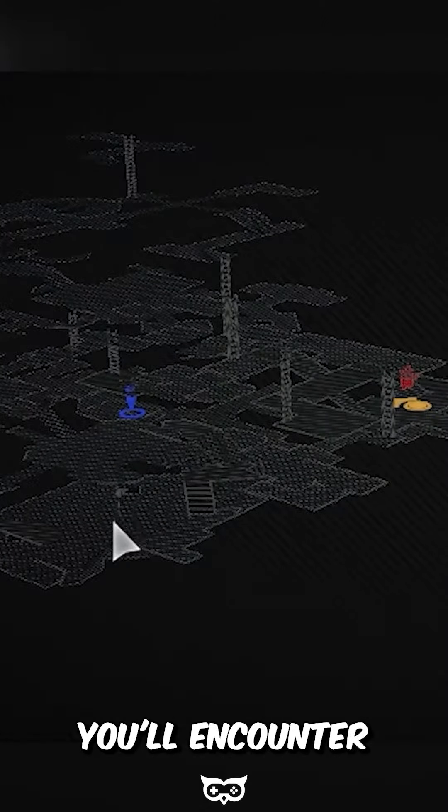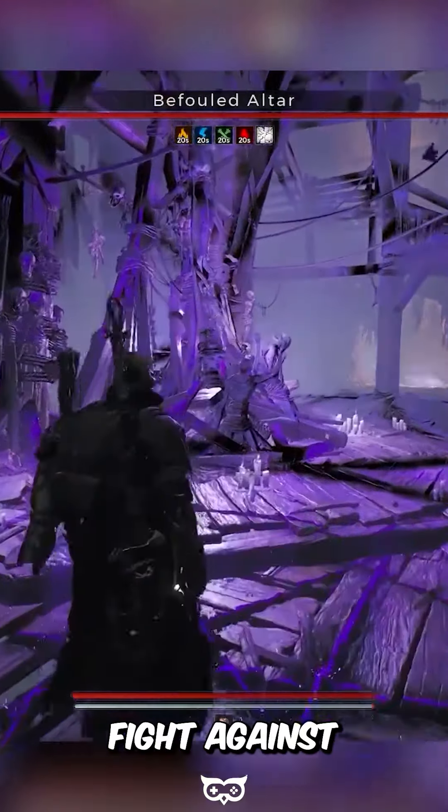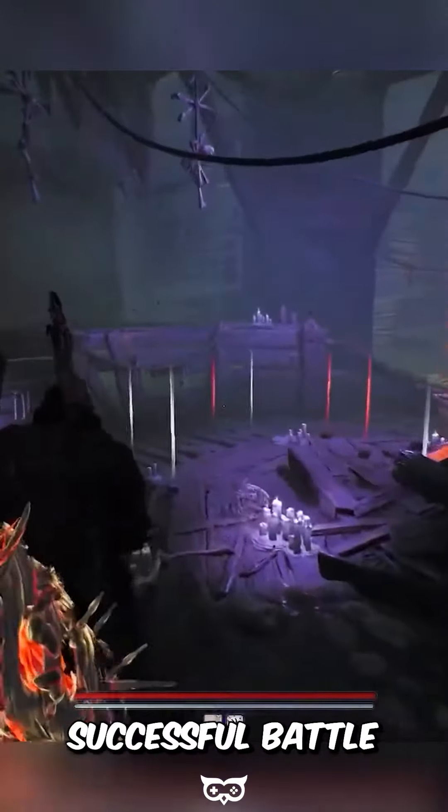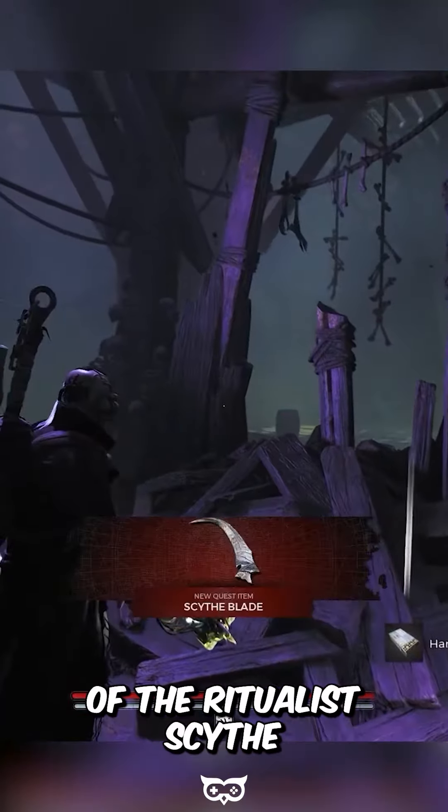On the bottom floor, you'll encounter an altar with a glowing purple line. Shoot the altar to initiate the boss fight against the befalled altar. After a successful battle, you'll obtain the Scythe Blade, the initial component of the Ritualist Scythe.